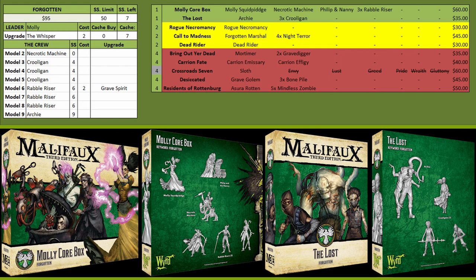The Kruligans go hand in hand with Archie because they have the fantastic Bide Their Time ability, which lets them jump anywhere on the board next to an Enforcer Forgotten model or better — a really good schemer option and also pretty durable for their cost. As far as the rest of the core starting crew you have the Rabble Risers, which are a pretty decent hitting mid-range model.